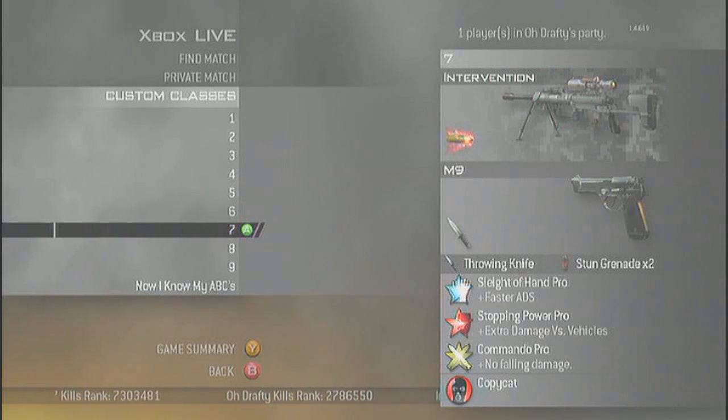Alright, seventh class is Intervention, Digital, FMJ, M9, Tac Knife, Throwing Knife, Stun Grenade, Sleight of Hand Pro, 7 Power Pro, Commando Pro, and Copycat.